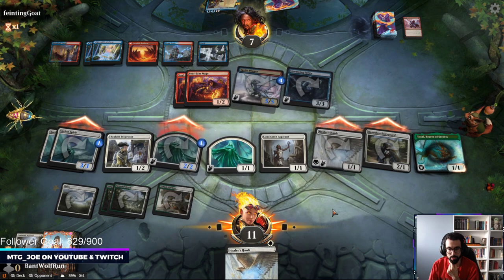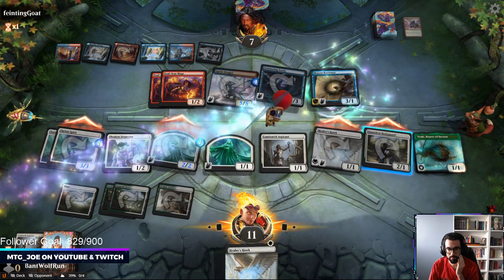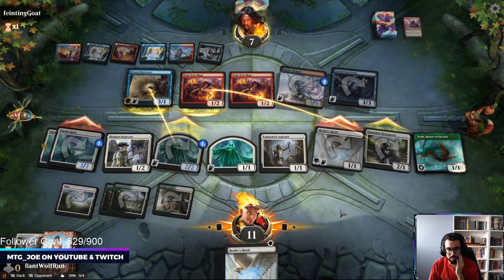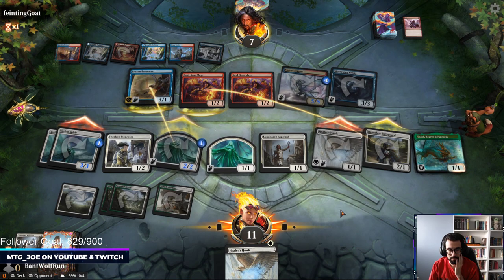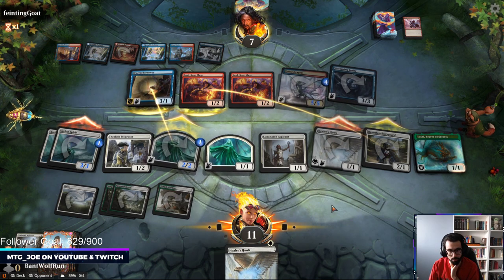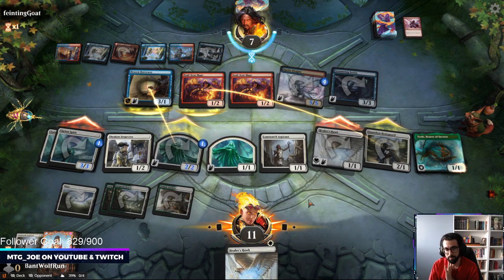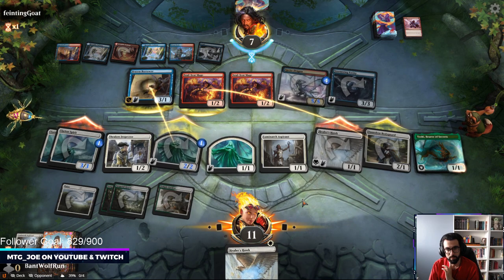They can Brazen Borrower in so they can block one of my flyers. Depending on how they block, they might be dead — I could have probably just swung all in but I'm being a little bit more cautious. They're dead based on these current blocks if they don't have a removal spell. Thank you.